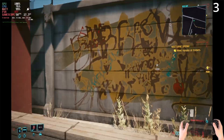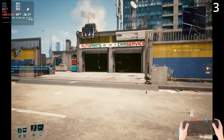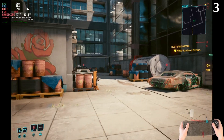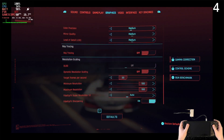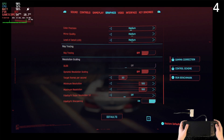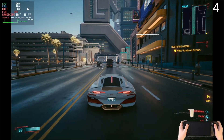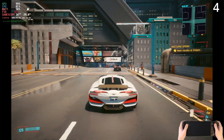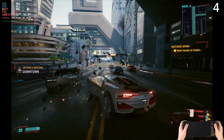It's certainly a lot better with that combination of medium and FSR on ultra quality, and going down to balanced would probably give a more stable 60 frames per second. However, the one that I felt played the best and looked the best overall was just medium straight settings with motion blur and everything turned off, and FSR off as well. We don't get those over-sharpening effects, and we just get smooth gameplay of over 30 frames per second driving around, and 50-plus frames per second when out and about on foot.